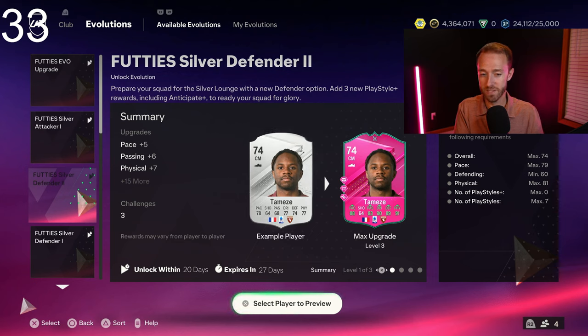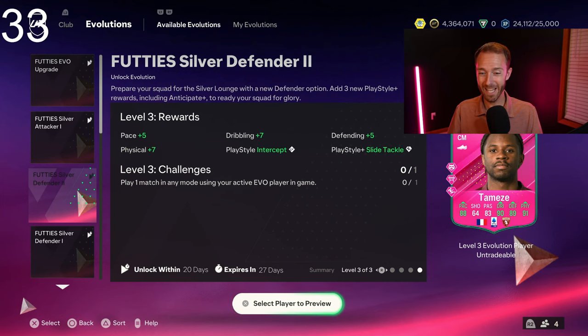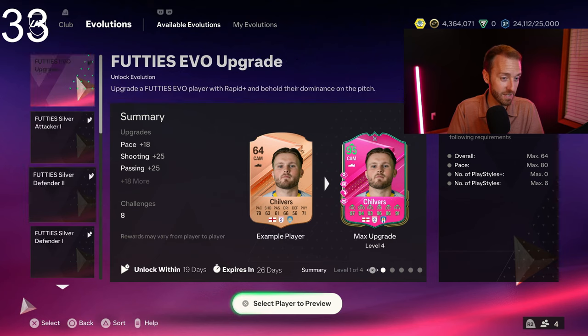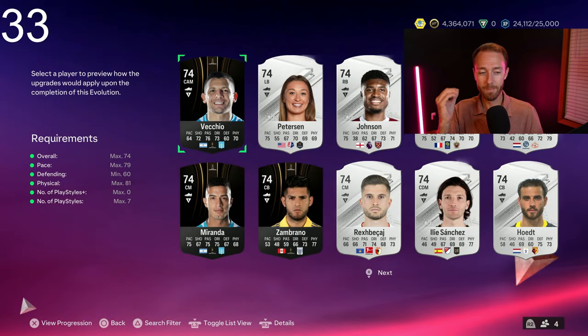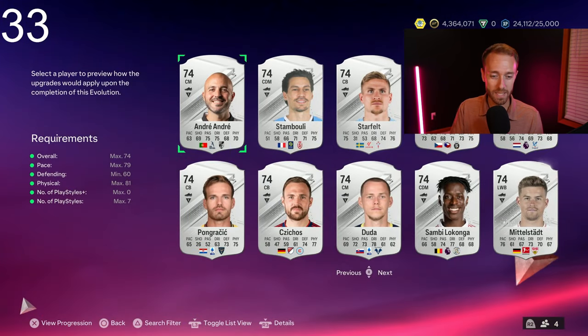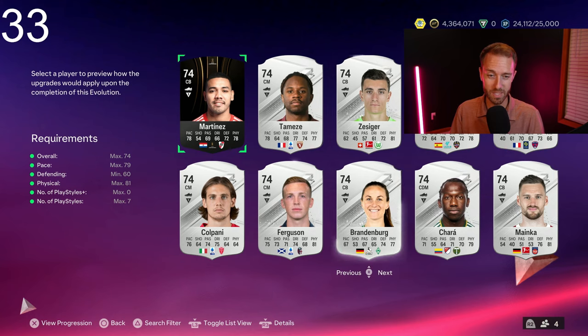This one is giving some pretty decent play styles for Silver cards — Anticipate Block, Slide Tackle Plus, some Weak Foot Boosts, Jockey Regular, Pinged Pass, and Intercept Regular. Some of the cards you can create from this with the low rating look pretty good. What you really want to look for is a pace maximum in the high 70s range, because that's going to give you the biggest advantage when playing in a Silver game mode where a lot of the players are going to be pretty slow anyway.